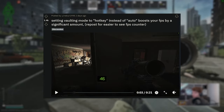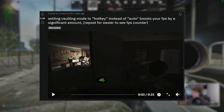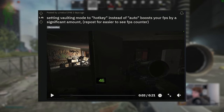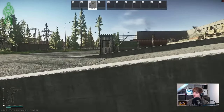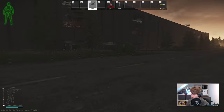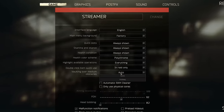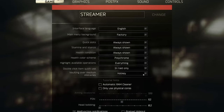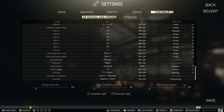This video was posted by Niebuhr1998 about two days ago, and it says setting vaulting mode to hotkey instead of auto boosts your FPS by a significant amount. What this is referring to is the new vaulting functionality that came with patch 0.14. You can choose between two different functions: hotkey, which most people use for more control, letting you set the button used for vaults so it doesn't happen on its own.